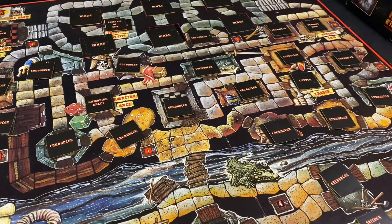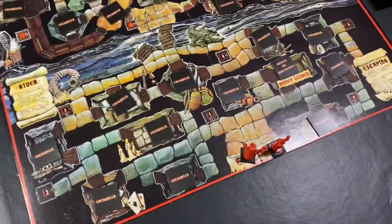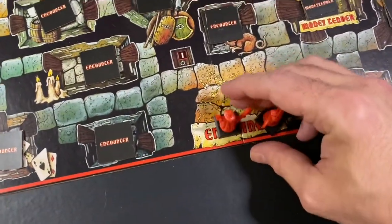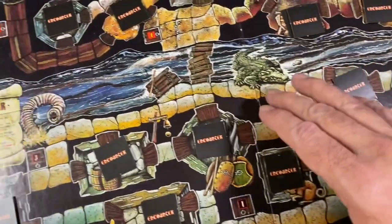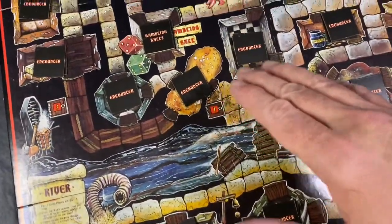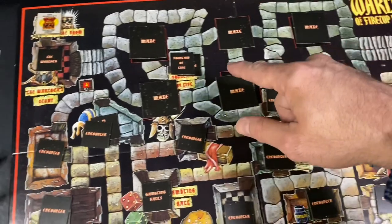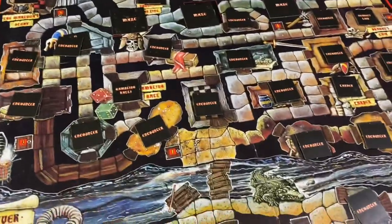So the board game doesn't really have all that much to offer, except for one really cool thing — and that is the map itself. This is a really good board game dungeon. You've got the entrance down here, and you have your passageways, and they lead into different rooms. And then you come to the bridge where you're going to cross the river, and you're going to go deeper into the caverns, into more rooms, and find the way. Finally, you're going to work your way through the maze in order to get to the warlock to defeat him, and get to the treasure at the end of the game, which will dictate the winner.